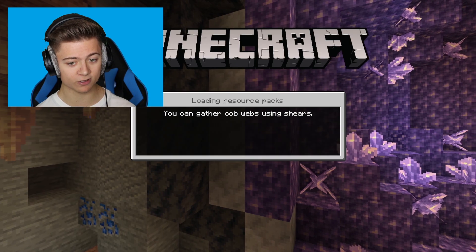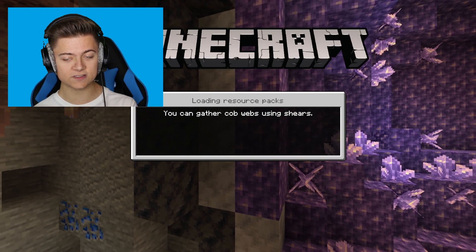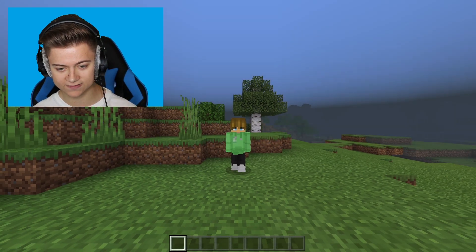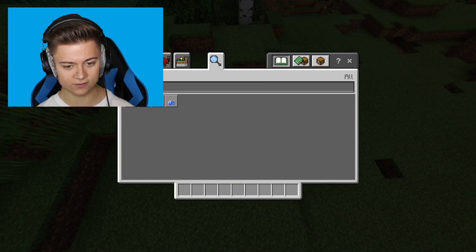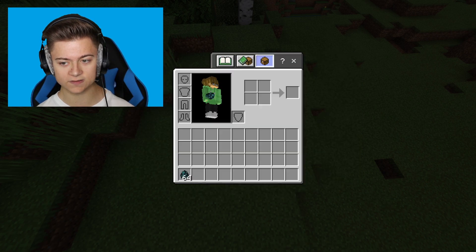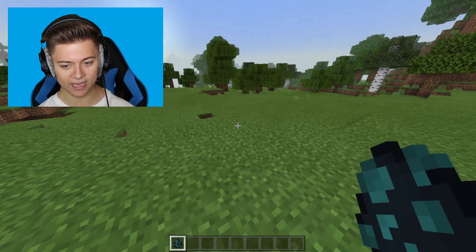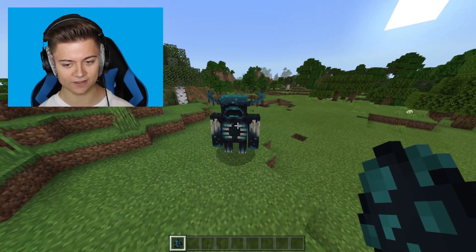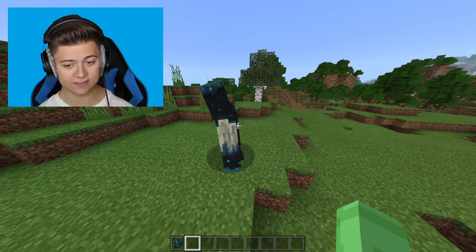I'm going to set it to Creative mode and create the world so you can actually see it works, not just me activating it. Once we're in the world, let's type in 'warden' — we've got the Warden spawn egg. This is an epic add-on; if you want to download it, I did make a video reviewing it.